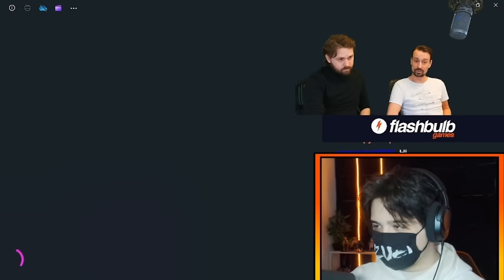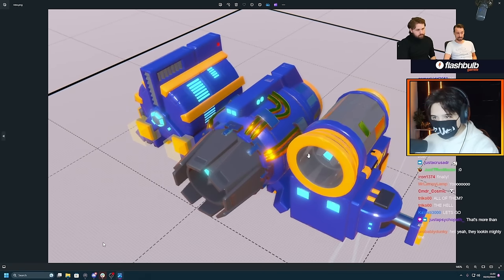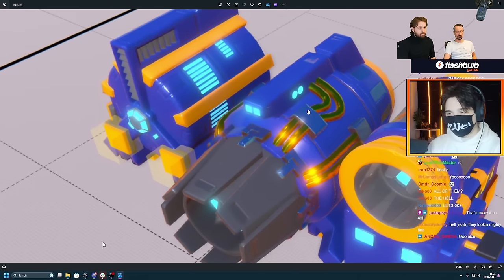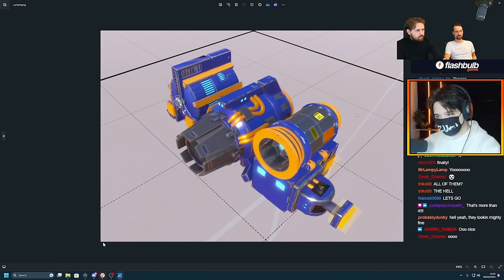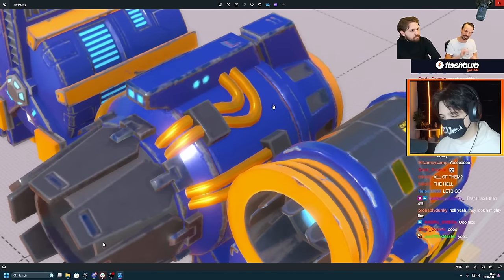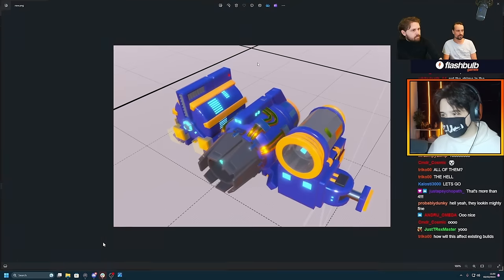Their appearance is going to change a little bit. This is the new blocks - as you can see they look a lot cleaner. They've cleaned up some of the dust and wear and tear, and they've also aligned their appearance. The surfaces are now going to look very similar. You can see the wear and tear on the edges which you've always had on that little texture - they've just cleaned up the textures for the blocks.